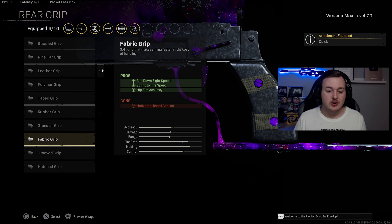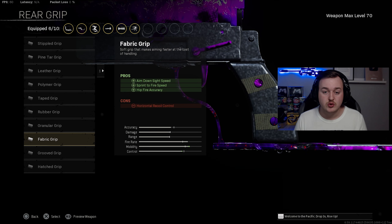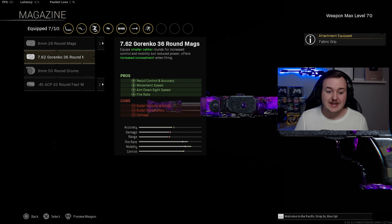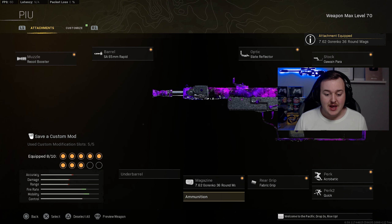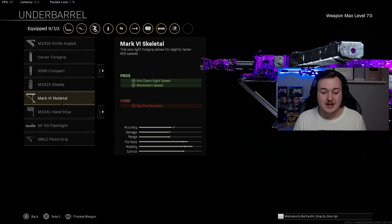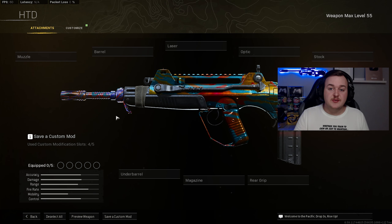For the rear grip, we're adding on the Fabric Grip for aim down sight speed, sprint-to-fire speed, and hip fire accuracy. The magazine is the 36-round mag for recoil control, accuracy, movement speed, ADS speed, and fire rate. Ammunition type is lengthened for bullet velocity, and finally the Mark 6 Skeletal Grip for ADS speed and movement speed, making the Sten a very broken class.